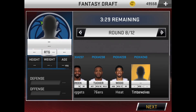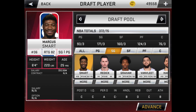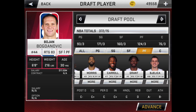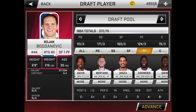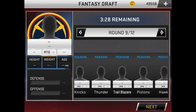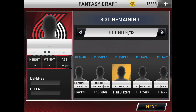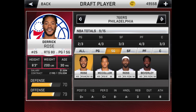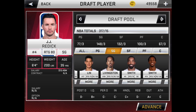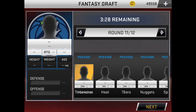For the next pick we need a backup power forward and a backup shooting guard. I've never actually played with Trevor Ariza, so I'm going to pick him — even though Ariza and LeBron James hate each other, but this is fantasy so it doesn't matter. Here we are in the 10th round — and yes, JR Smith did not get picked. He's my favorite NBA player and also the best NBA player — don't look that up because you already know it's true.